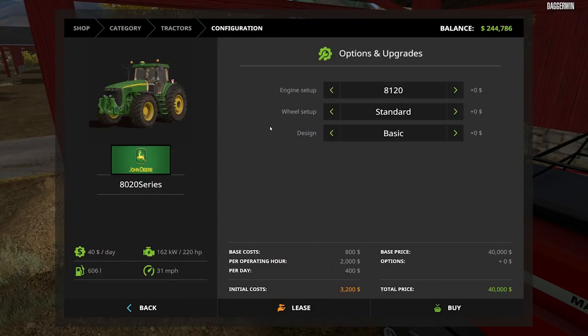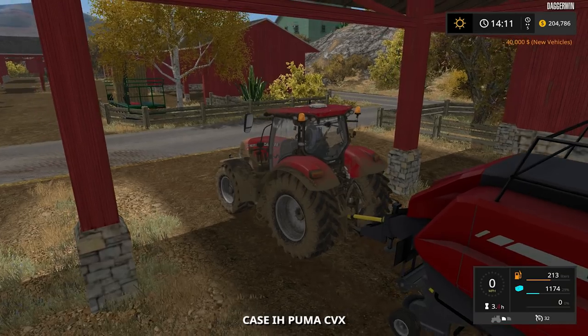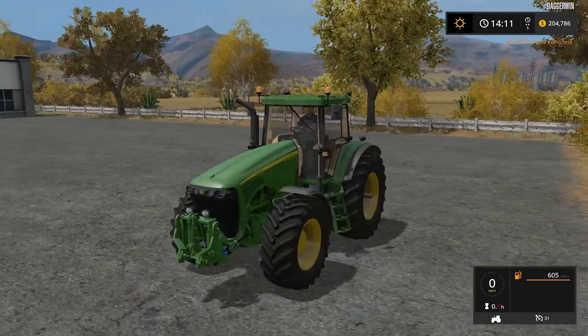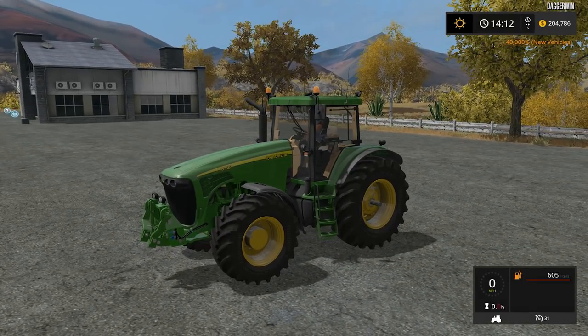I think the best thing for us to do is to buy a new tractor. I'm not quite sure what's happened to the pricing - I don't know why it's so cheap. I think I must have adjusted it at some point. Let's just class it as a second or third hand tractor. 220 horsepower is what it's going to be. I really like this tractor because it's got the front linkage, so we're going to be able to put the mower on the front and on the back. Here it is - the 8120. John Deere and America just go together so well.